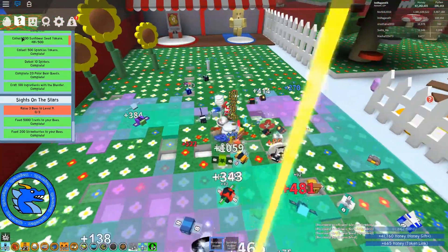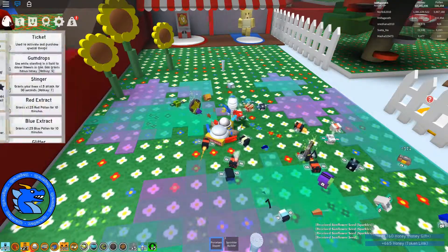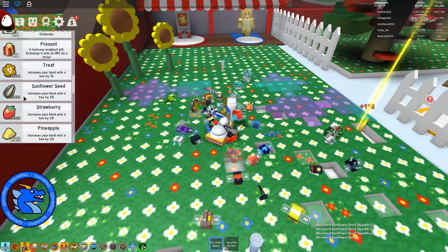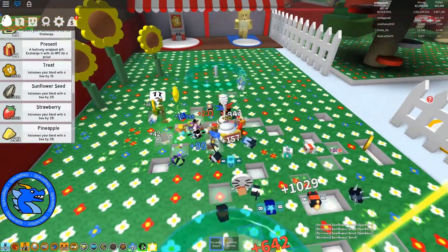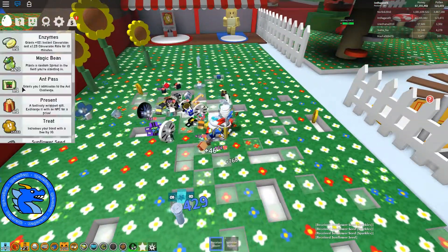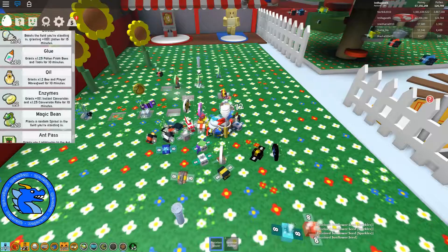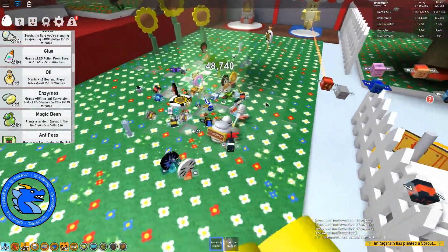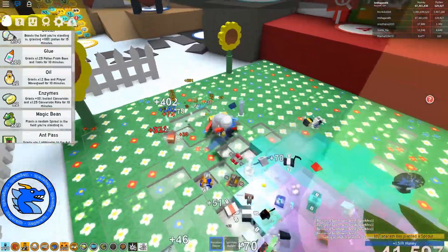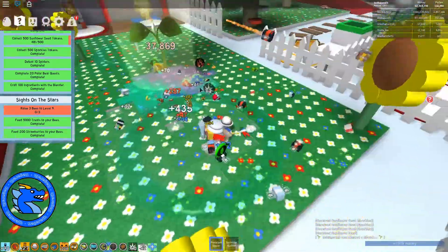What we're going to do now is plant a seed in here, collect them, and get ourselves a lovely christmassy - there we go! Magic bean planted. Let's see if we can get them all in one go. We need 19. Let's watch - collect 500 sunflower seeds.